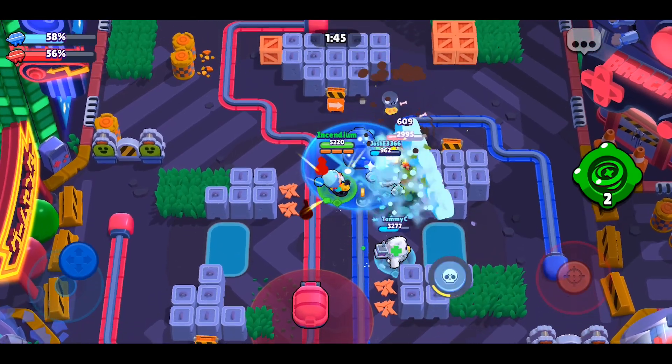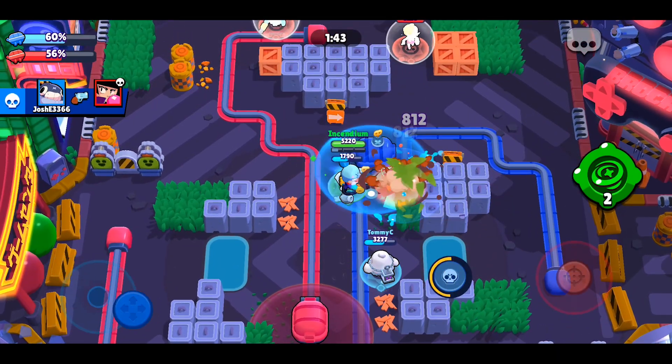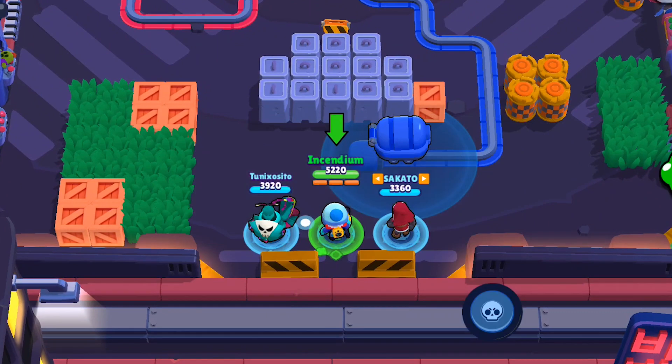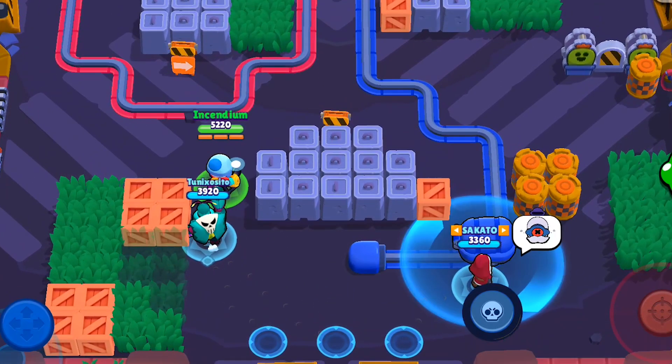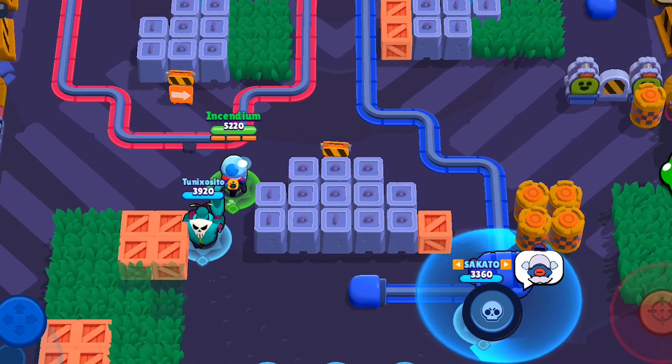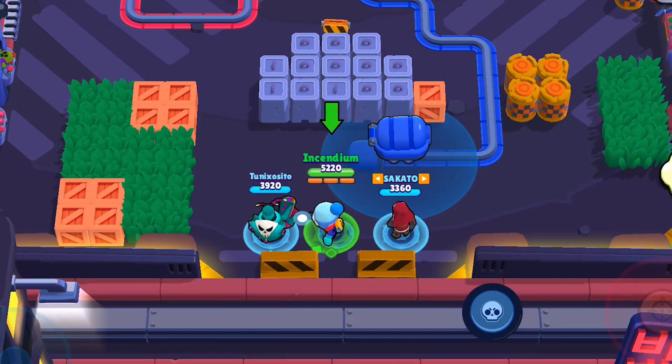More people standing on the payload doesn't make it go faster. So it's ideal to have just one person move it while the other two break off and engage the enemy. We can call this player the payload mover, or the pusher, and their main focus would be to get the payload moving as soon as possible. Now at the beginning of the match, brawlers that can stand far away when the payload's far away from the center of the map and just throw attacks in are going to be good.